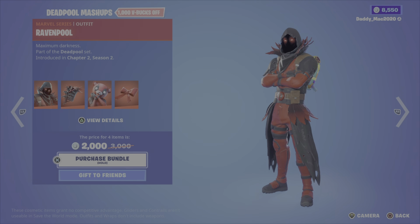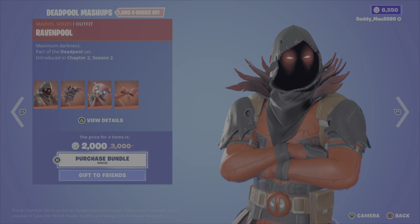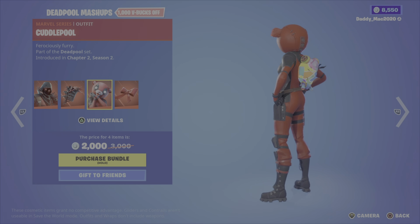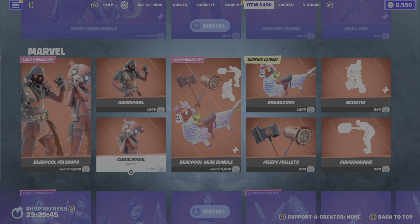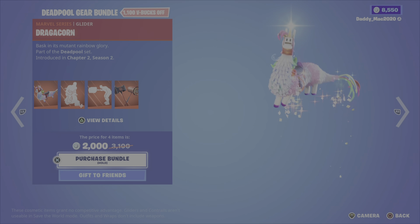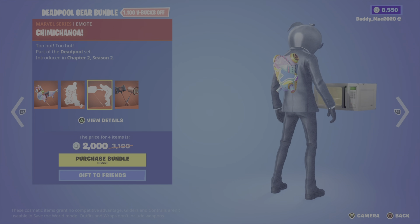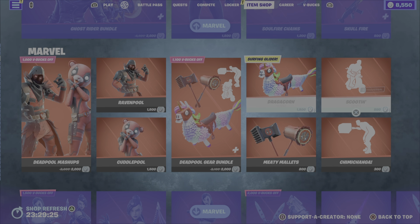Next up, the Deadpool Mashups. First up is Ravenpool from Chapter 2 Season 2 — I like those eyes, they're all ominous with the black around them. We then have the Ravenpool's Cage back bling, the Cuddle Pool outfit, and the Cuddle Pool's Bow back bling. 2,000 V-Bucks, otherwise you can get the outfits with their back blings. Then we have the Deadpool Gear bundle featuring the Dragacorn glider, the Scootin' traversal emote, the Chimichanga emote, and the Meaty Mallets pickaxe — 2,000 V-Bucks for that gear bundle.